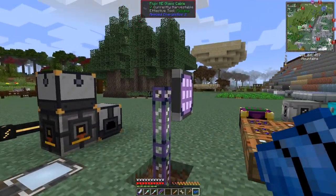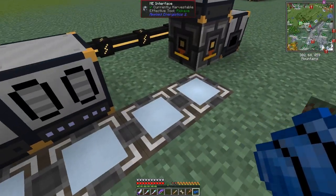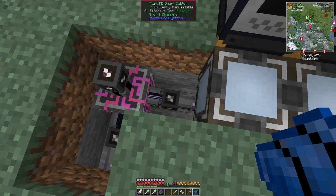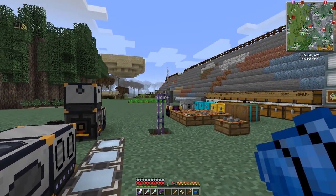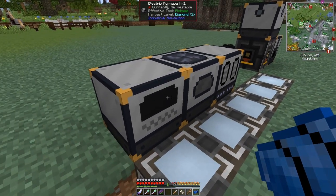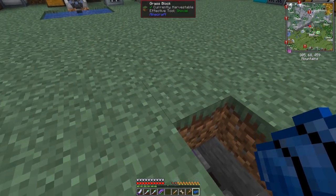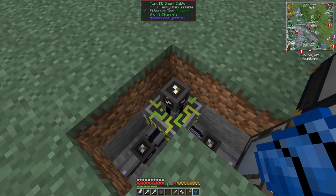I've moved the crafting table across and it's running underneath here. We've got some ME interfaces coming into the controller, which I moved to here. You can see I'm using six of eight channels — the six channels are these five ME interfaces plus the crafting terminal — and we've got these machines. Four channels are going out of here and none at the top.